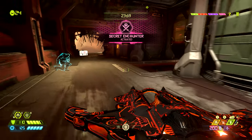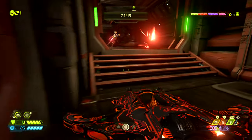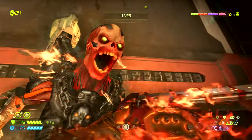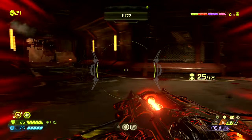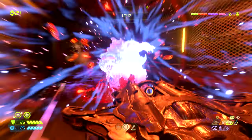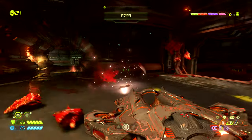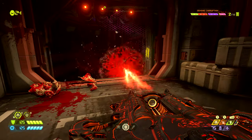This encounter isn't too hard but it's also not too easy. We'll get a few different demons — use the blaster, the rocket launcher, use your grenades. Basically just pump the demons as quickly as possible, same with any of the secret encounters. You just want to deal with them ASAP.